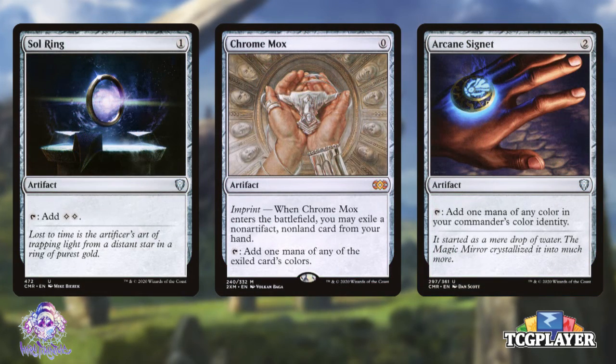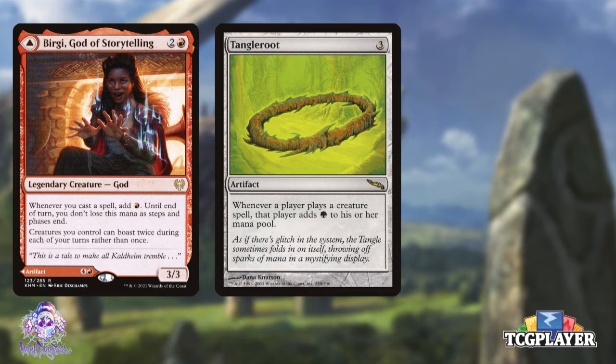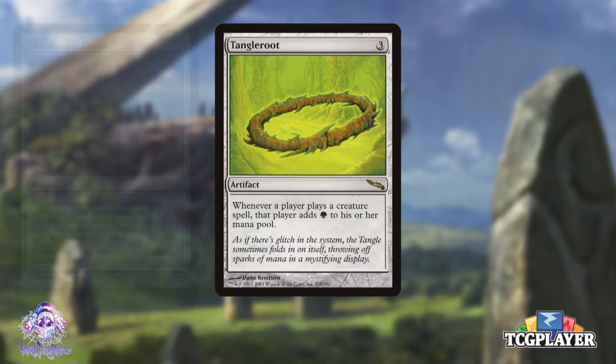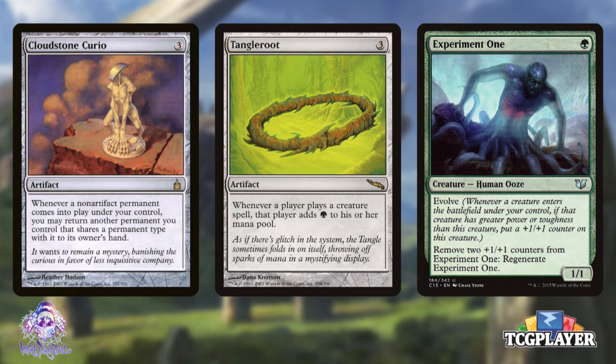Classic mana rocks will be important here: Sol Ring, Chrome Mox, Arcane Signet. And a real standout — a little off the wall and often forgotten — is Entangle Root. This three-mana mana generator acts like a Birgi, God of Storytelling, but only for creature spells and for each player, providing a retroactive discount on your creature spells. It's a shoe-in for this list. More importantly, combined with Cloudstone Curio, if you have Oozes reduced to just a single green mana in casting cost, this can get you an infinite storm count — as many Aves as you want, enveloping the board in gooey goodness.